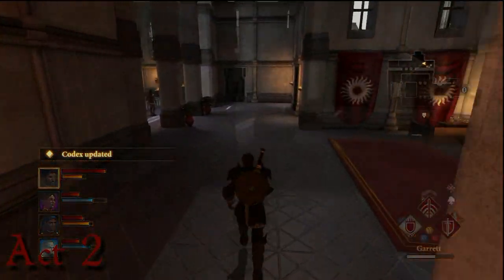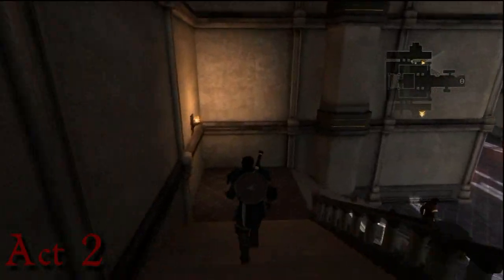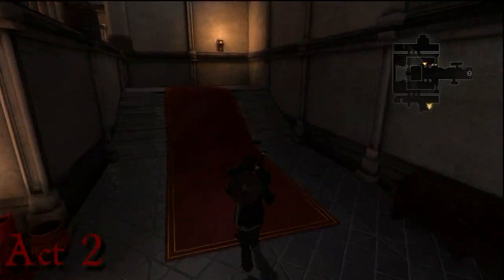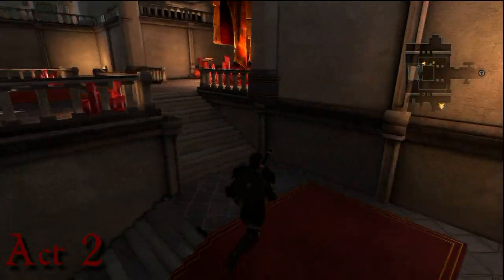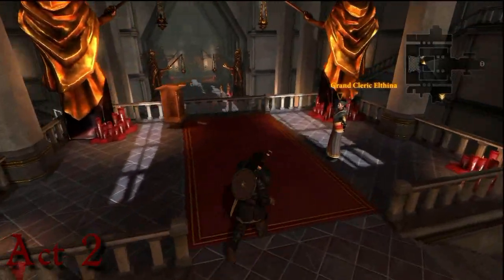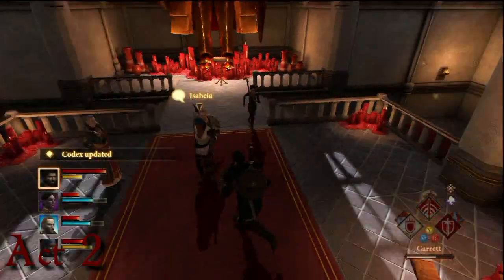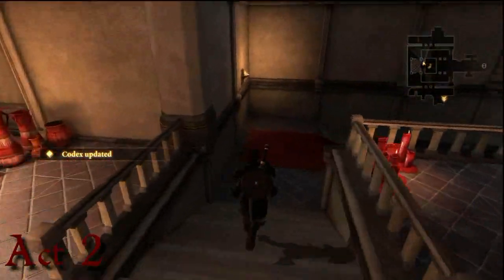Where could the History be? After conveniently playing through the Fade, we go and find it. You see where that marker is? You may remember that from the quest I showed you earlier in Chapter 2. There's the History of the Chantry Chapter 2. Remember that spot because we'll be there a little bit later in this video.